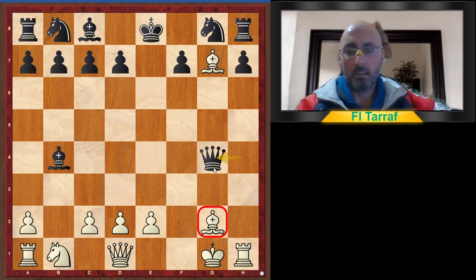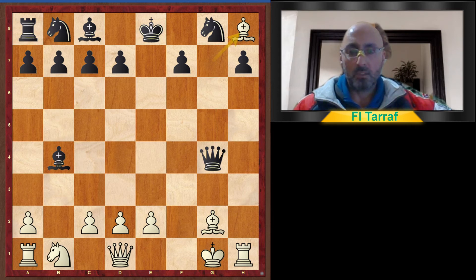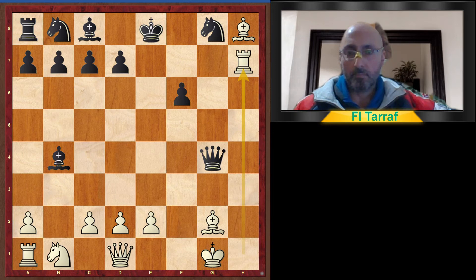Black is attacking the white king. Then Bishop takes h8 — it's a messy game as we can see. Now f6, trapping the bishop in the corner, and rook takes h7. Now white starts to attack the black king somehow.